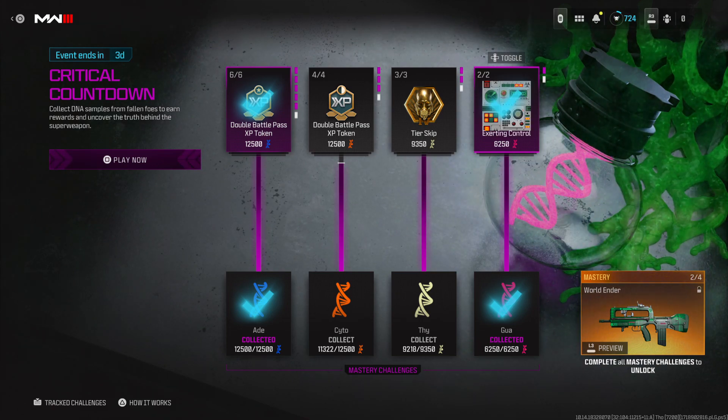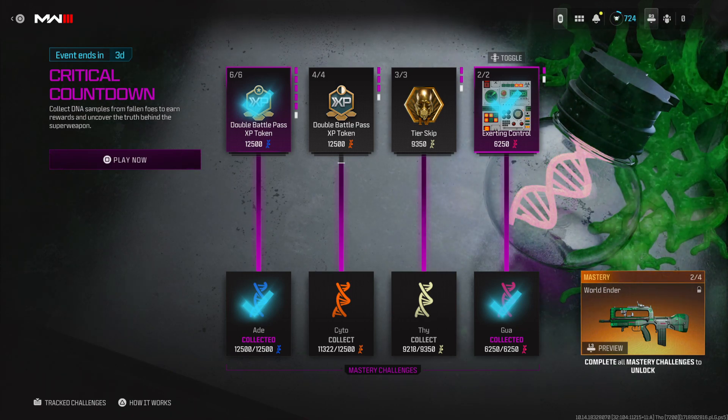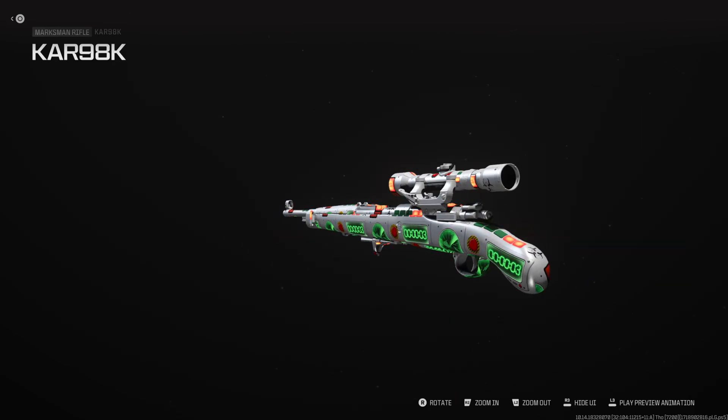Before we could unlock this, I was confused as to whether or not it actually was a camo or if it was just some weird emblem in the shape of a square. But it is a camo — it's right here in the Events tab when you unlock it. As you can see, this is what it looks like. We're using it on the car today.